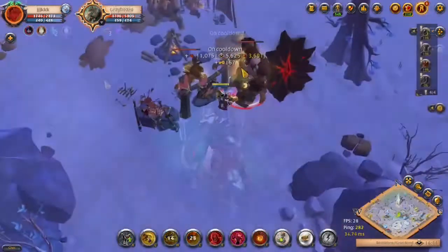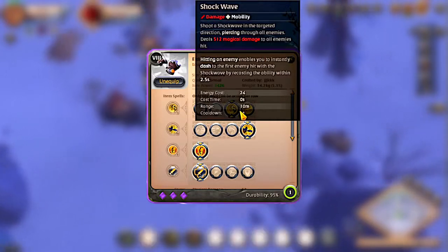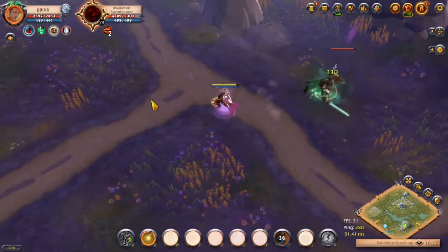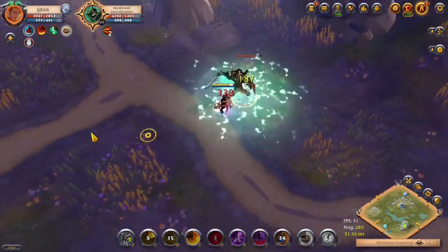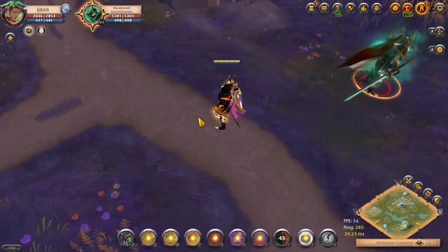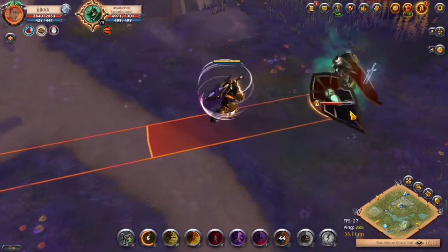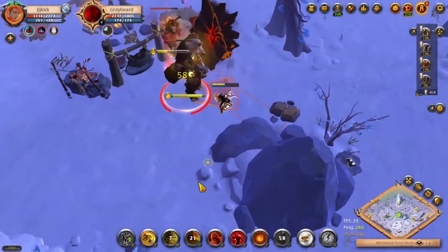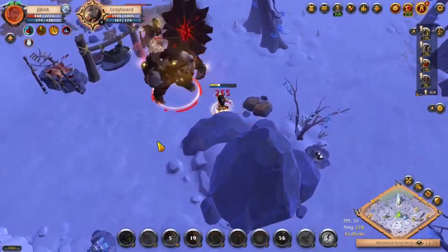The fourth and last Q slot ability is called Shockwave. You shoot a shockwave in a targeted direction; it passes through all of the enemies dealing physical damage. If you hit at least one enemy, you can activate this ability again within 2.5 seconds, dashing towards the first enemy that you hit. This ability is really good for chasing down enemies that are trying to run away from you.